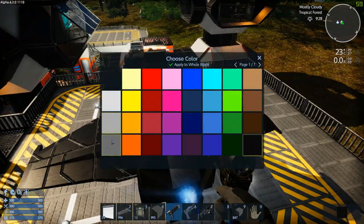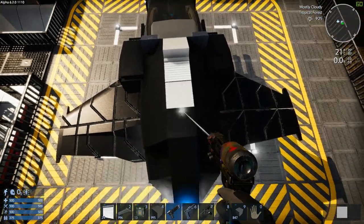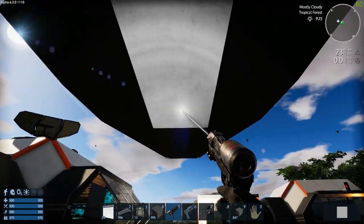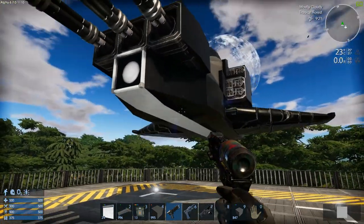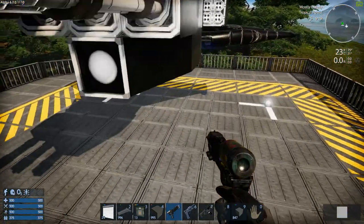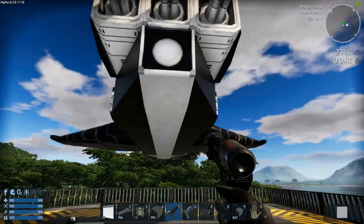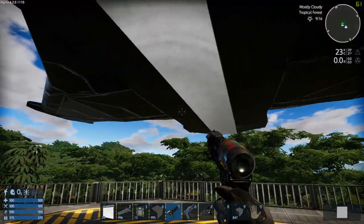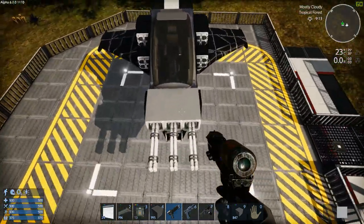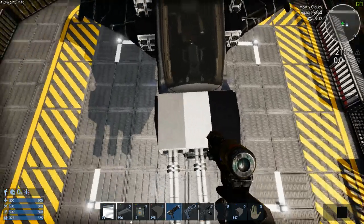I usually just go for some — like I don't go full black, I take some different colors in there. It's all up to you. I will go for white guns. Make those white and those black.